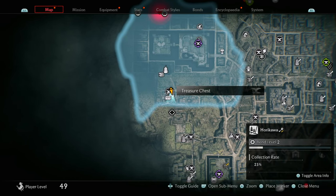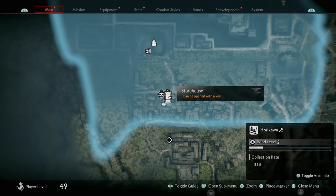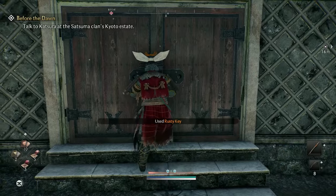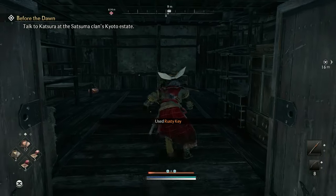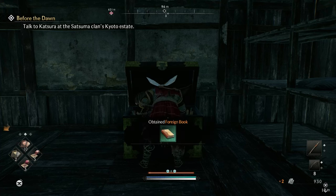The next collectible you're going to get is a treasure chest. In order to get this treasure chest you needed to have defeated a formidable foe, which gave you a Rusty Ki from the Public Order. Once you have the Rusty Ki you can go ahead and open up the doors, and you'll see that the treasure chest will be right ahead — go ahead and open it up.